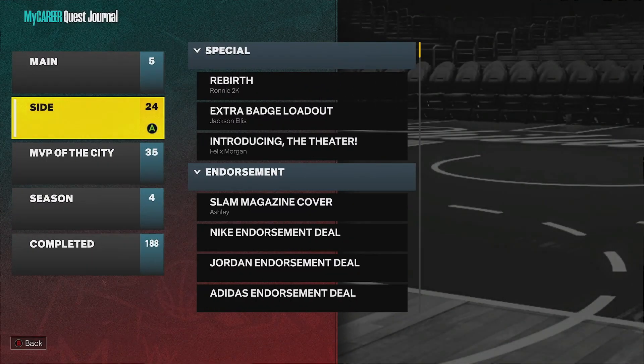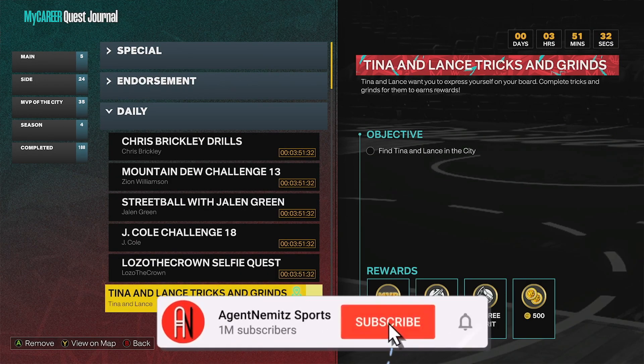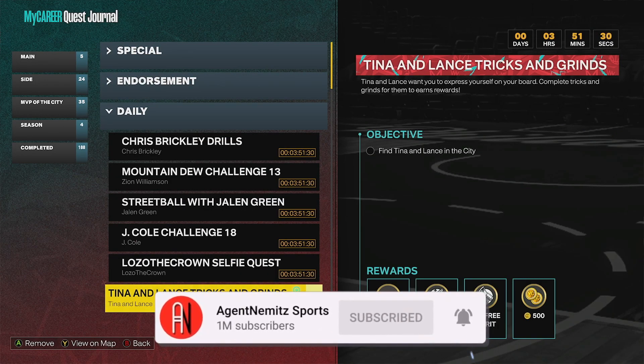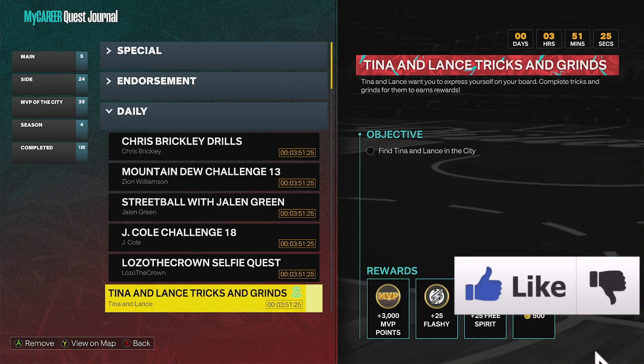It's in the daily quest, which is under Side and then Daily. Scroll down and here it is — Tina and Lance Tricks and Grinds. The rewards you get are listed: 3,000 MVP points, 25 Flashy, 25 Free Spirit, and some VC.